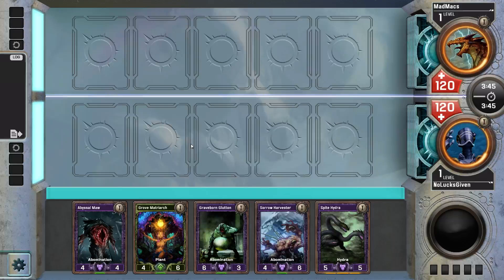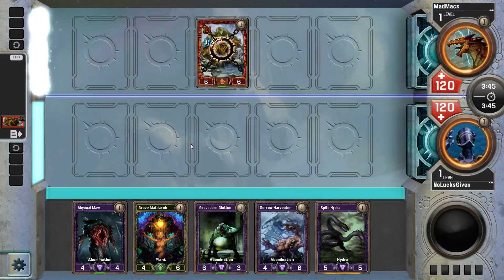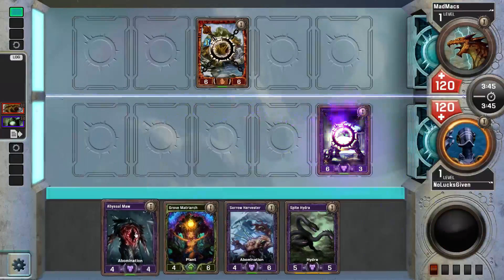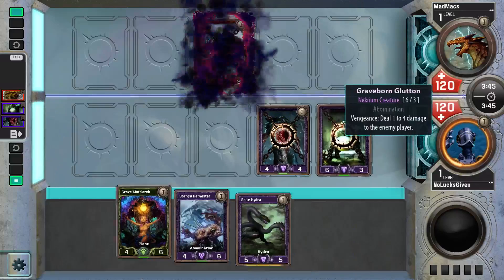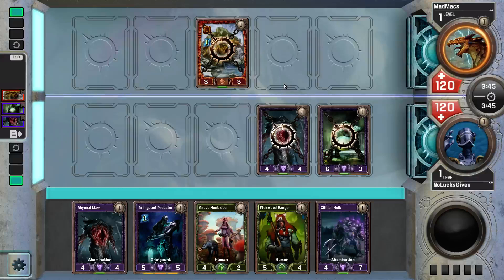I've never tried to — or it's been a while since I've tried to just force a draft archetype like this. How we want to play around Mad Max is like this, so he can't move over. If we put Graveborn Glutton in any space beside a side lane, he just gets to eat our guy. We might be able to play Grim Gaunt Predator and shrink his guy — the play I was actually born for, just on a slightly lower scale.